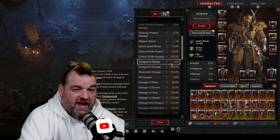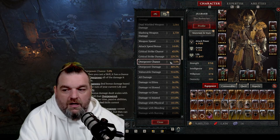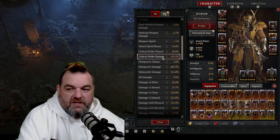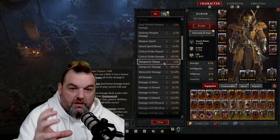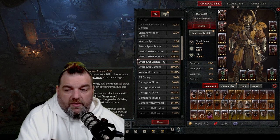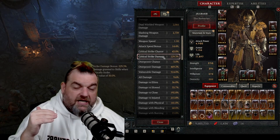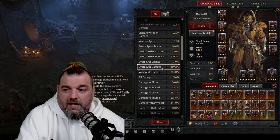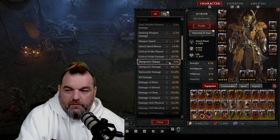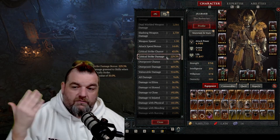We're going to be critting a lot more than we're going to be doing overpower. Overpower chance is capped at 3% — there are skills and aspects that can fluctuate that depending on your class, but everyone has a 3% base chance to overpower, which combines your crit strike and vulnerable damage all in one. That's where you get those really dark orange numbers. Ideally I'd want high crit chance, really high crit strike damage, high vulnerable damage, and decent overpower damage — basically I'd want those numbers flipped from where they are now.